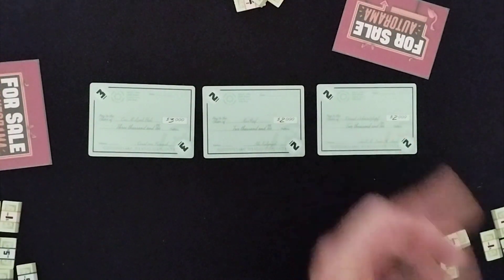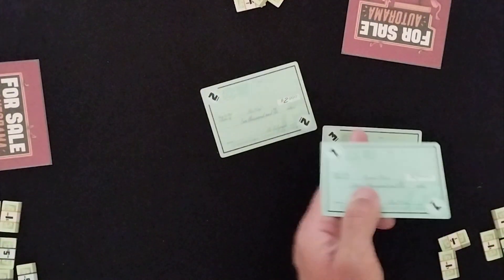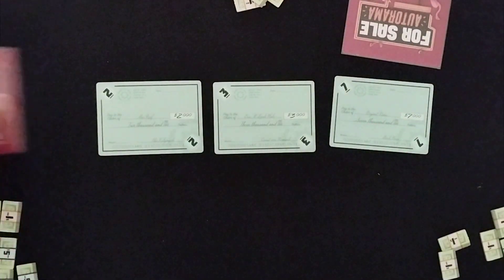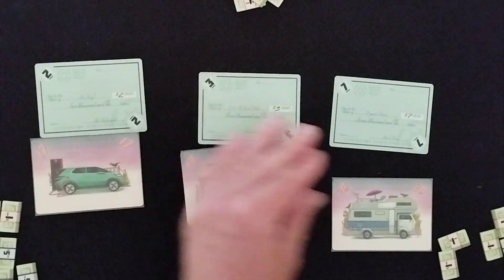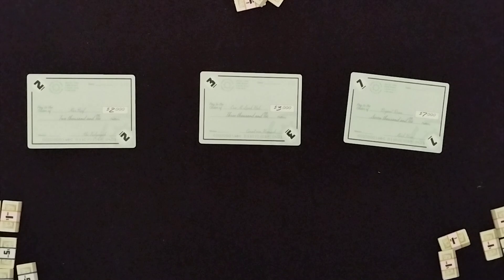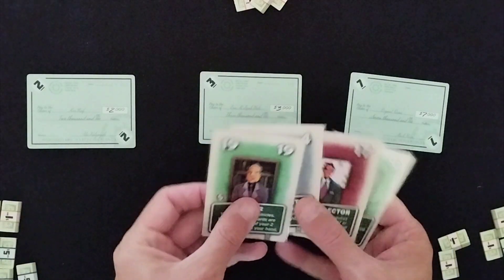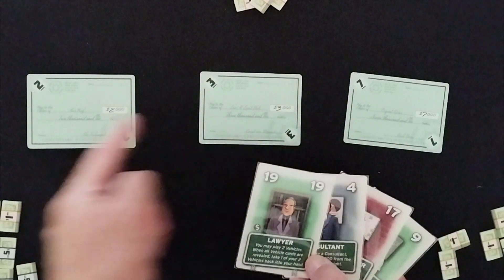Keep on going until finally we get to the check phase. Again, we're going to have three cheques visible — say $3,000, $2,000, and another $2,000, or maybe a $7,000 instead. Now we reveal our cards all at the same time. I happen to have my 17 card. In this case I'd get the lowest value cheque, the next person gets the middle one. These cards go away. So at the end I'm making $2,000, $3,000, and $7,000 from those rounds. If you have a turquoise background card, those advisors come into play during this check phase.